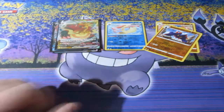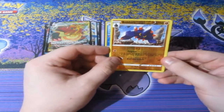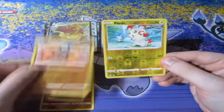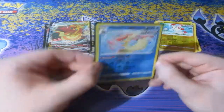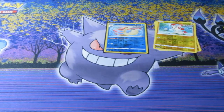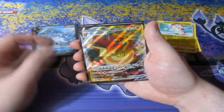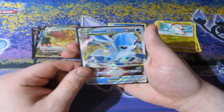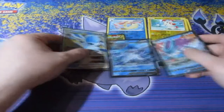Before we say goodbye, let's see what we pulled today. Glaceon was definitely way better than Leafeon. For reverse foils we got a Boltund, a Hariyama, and a Plusle. We have the reverse foil rare Milotic — beautiful. And for the holo rares of the day, we got ourselves the Suicune V, Glaceon V, Duraludon VMAX, and a Glaceon V-Star.